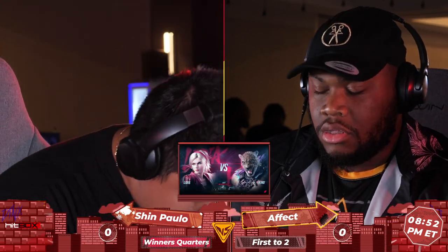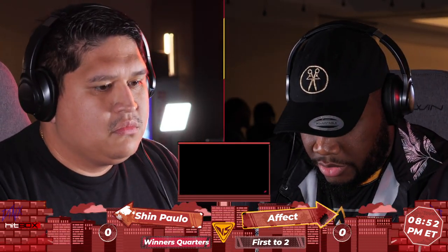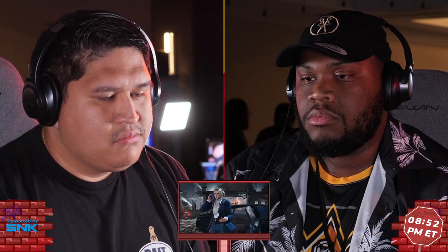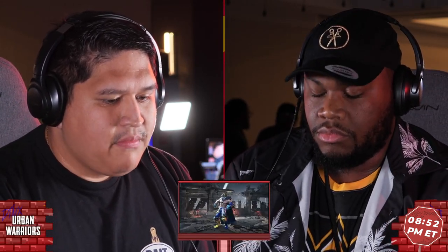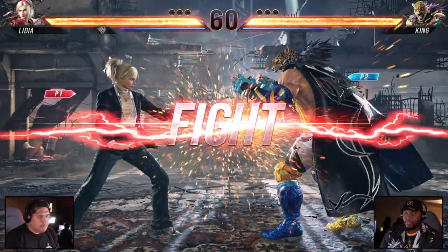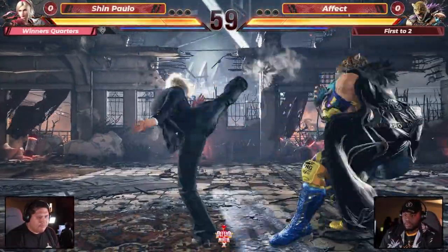Various opportunities — of course, forward forward two is going to be central in that, as well as cat circle forward four, to stop down all this tracking and some of these jaguar steps that may come out from Effect. We'll have to see how they go. Rebel Base, round one, game one — let's get it started!